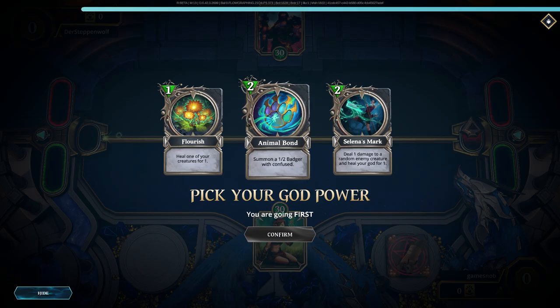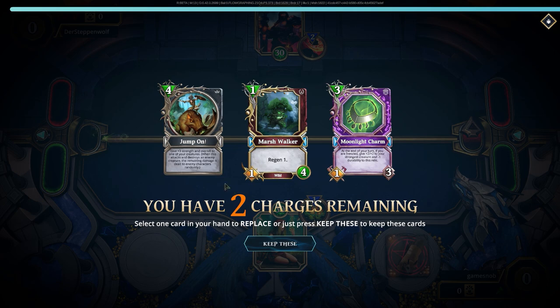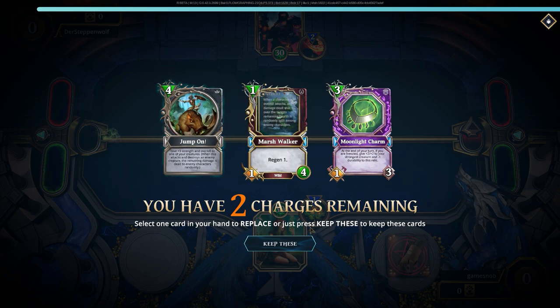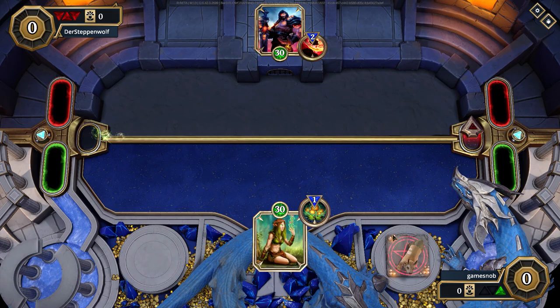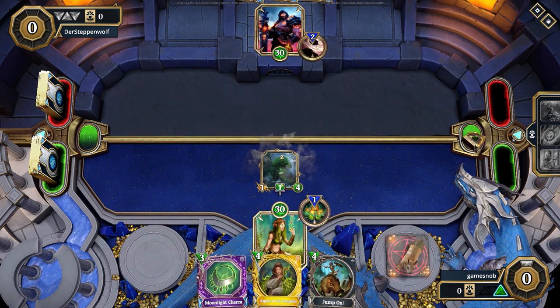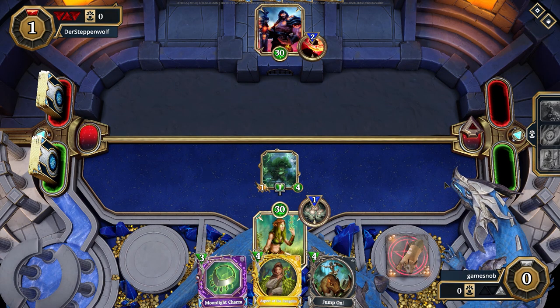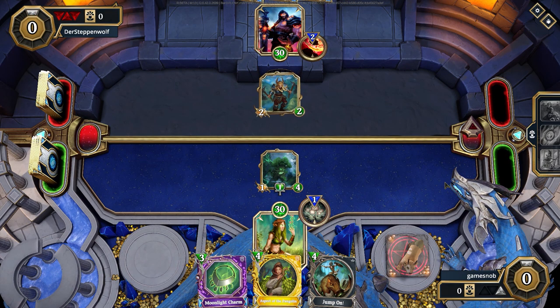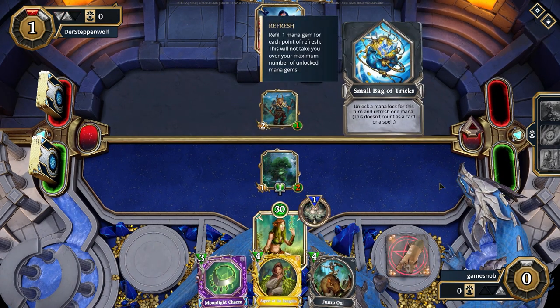Let's get into our first match of the day. For God Power, I actually like Flourish — it's not great usually, but in this case it's good. Jump On is also nice to have, but early on I just kind of want to load my hand with smaller creature cards. In this case I actually have one Marshwalker, which is perfect. I also get to go on turn one, so I'm going to drop down a Marshwalker — which is going to be extremely difficult for War to clear on mana one. So Marshwalker goes down, and then I have my Moonlight Charm planned next.